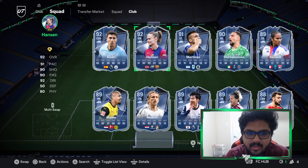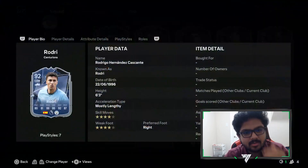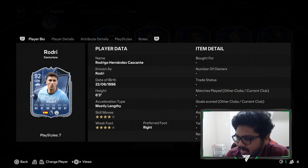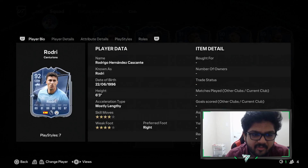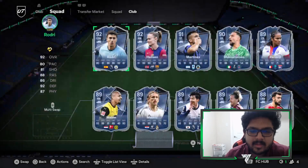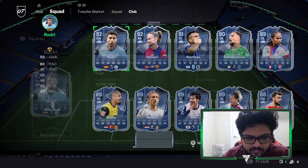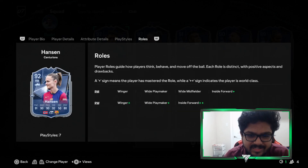I don't have Rodri, but this is the Rodri Centurion card and he is absolutely amazing. I would really like to get him — he'd be a perfect player for my team. We also have Hansen, who is also insane.